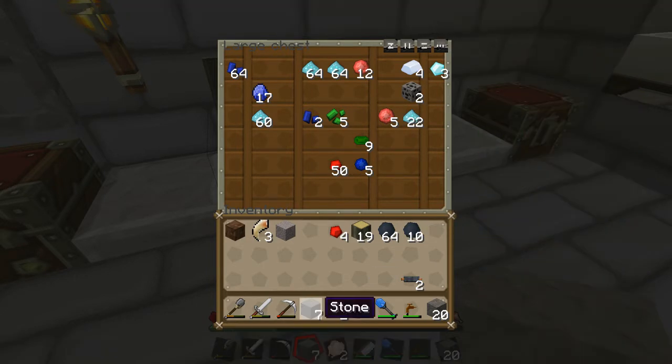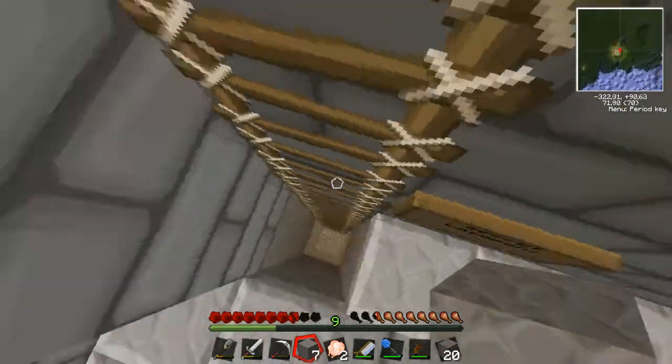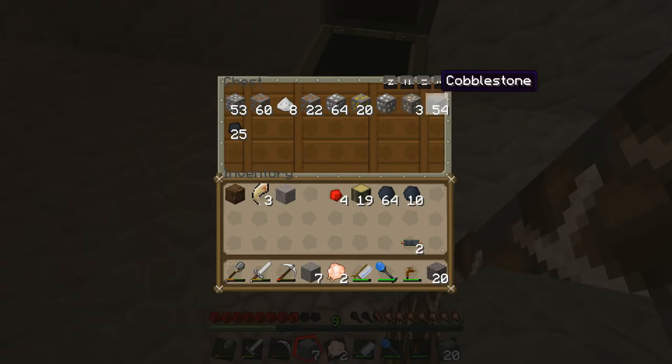Let's just remove this — there we go, because it looks ugly. How — where — I need more of those. And of course I need more copper. I'm actually gonna put one more copper in here because then I could have six of these.